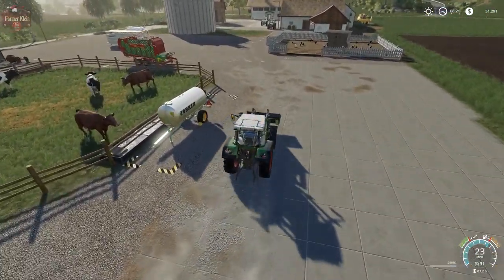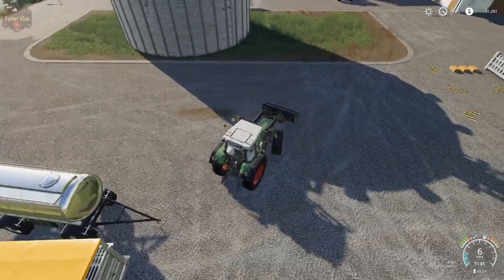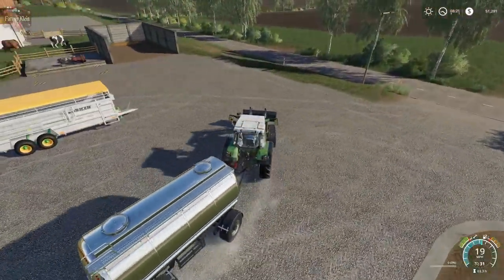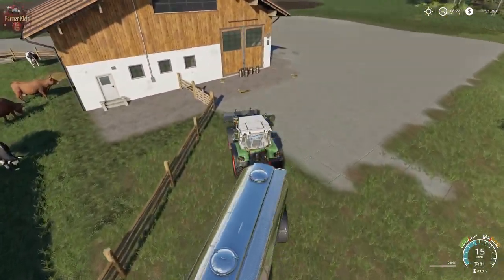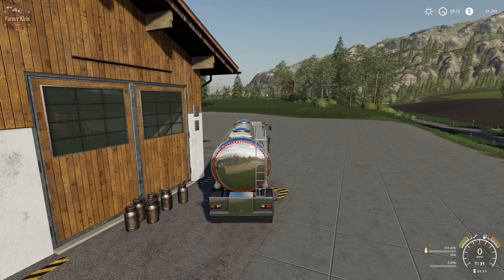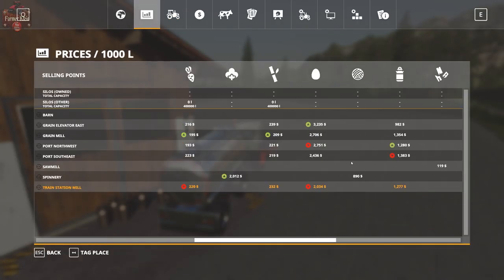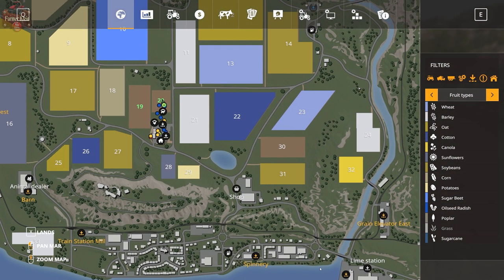Now let's take a look at milk and where we would sell it. Pull the milk trailer along the side into our milk trigger, hit R to fill our milk. If we look at the prices screen, milk is available at several sell points — port south east appears to be the best, but I'm going to go to the grain mill because it is fairly close versus driving all the way down to the port.